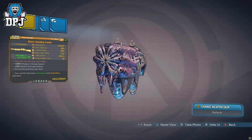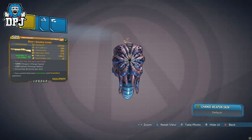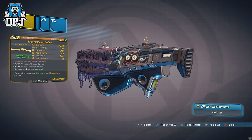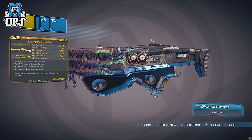The Insider Maliwan shotgun dropped for me from an enemy called Amak, who is located within Curse Haven — a boss you can find who drops a ton of these new legendaries. This one I do believe is a world drop, but it is exclusive to owners of the new DLC, Guns Love and Tentacles.